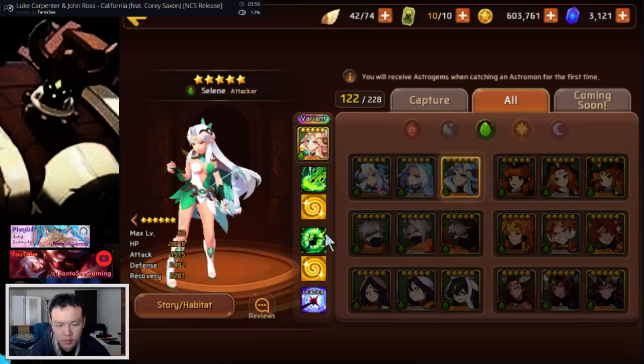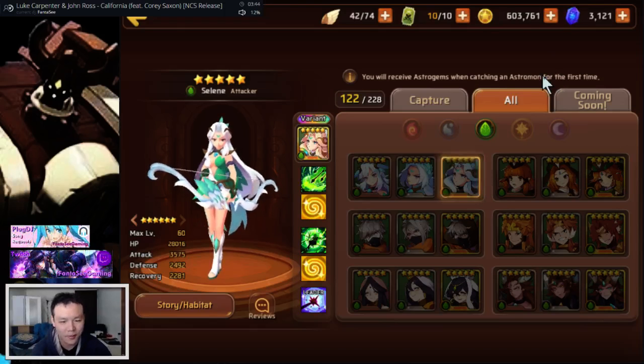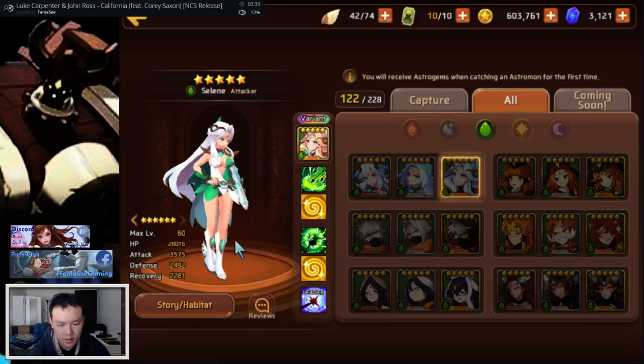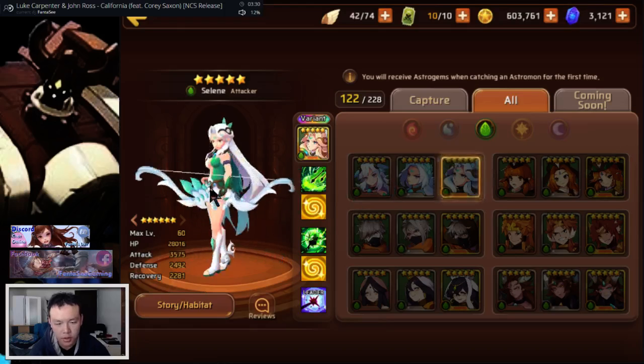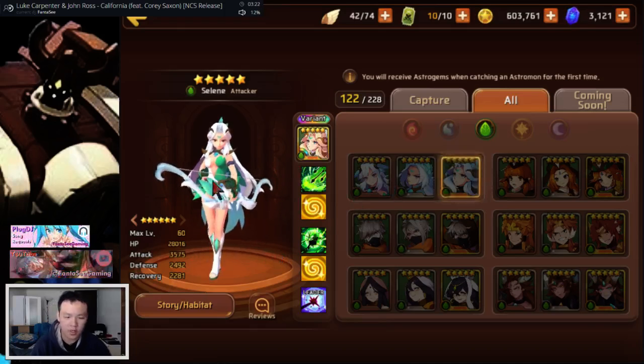The wood one I remember to be kind of like the light Snowy — attacks restore HP and then attacks greatly restore allies' HP in proportion to the amount of damage dealt. She's very similar to the light Snowy. Basically when she uses her second skill and nukes, she actually heals quite a lot. She also has quite a lot of attacks. Wood one is definitely the best out of the RGB because she can use her pretty much everywhere — she can nuke, she can heal, she can do pretty much everything. She also speeds up runs because if you're using her instead of an actual healer, she can provide the healing role plus be the damage dealer at the same time.